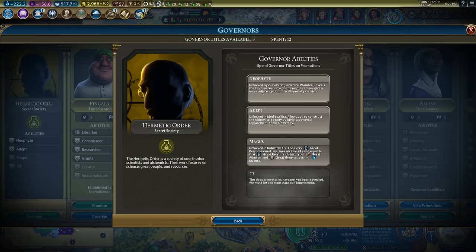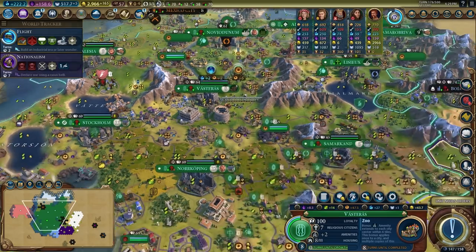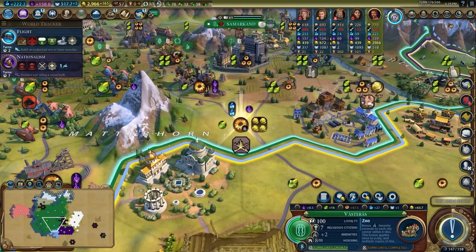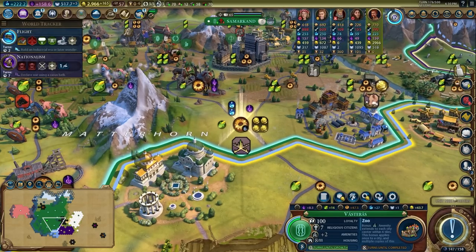I then upgraded the Hermetic Order to get the Magus bonus, which means I get additional yields on all of my ley lines based on the number of great people recruited. Since I had a lot of them — including being suzerain of Bologna — these ley line tiles were actually pretty good, and they only got better as the game went on.